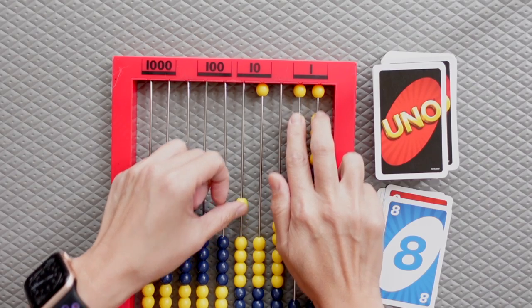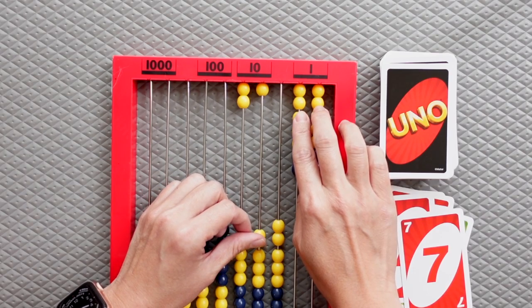In today's video, we're going to share a game we call Trade Up. We use this game to introduce place value and trading. It's a simple activity that demonstrates where quantities should go, and it has lots of opportunity for kids to practice the physical act of trading quantities correctly.